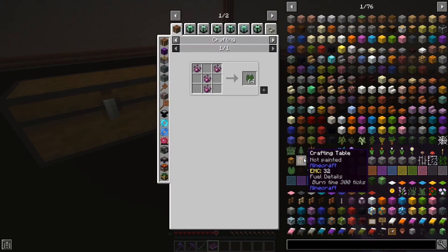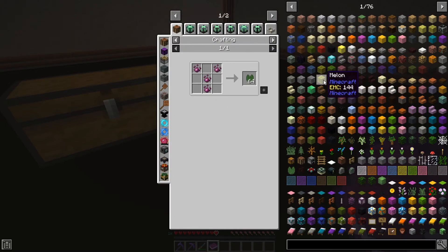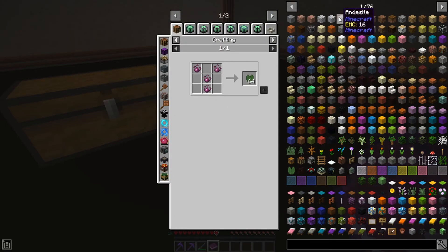If you want to bookmark a recipe — for instance, if I want to make some polished diorite — you can press A while mousing over it and it'll add it to the bookmark category. And if you want to delete it, press A again and it will remove it from your bookmarks.